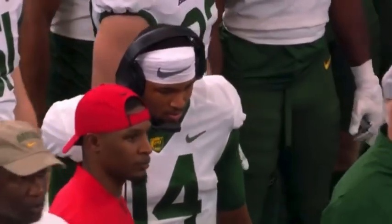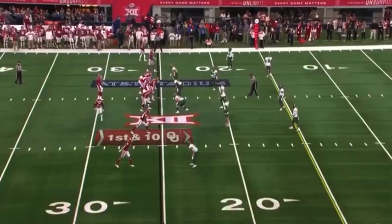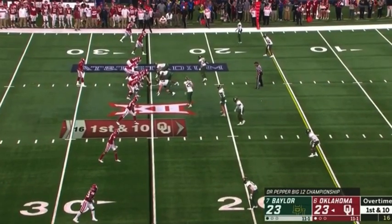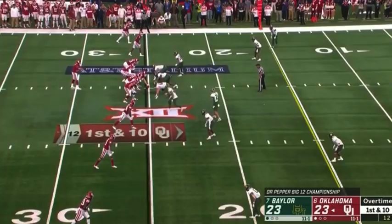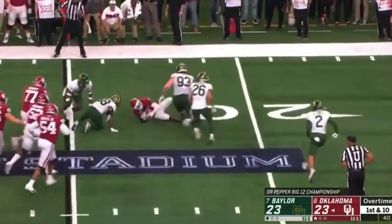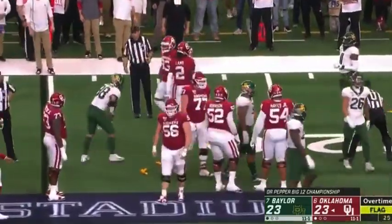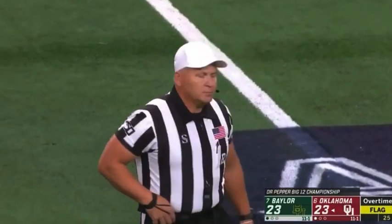Morris and Rambo the wideouts, no H-back in the game. They'll send Stevenson out wide as well — empty set here from the 25 in overtime, going left to right, crimson jerseys. Baylor showing blitz, here they come, quick throw out to the left, caught, turned up — CD got grabbed by the face mask and ripped down. That'll be a 15-yard penalty after just a two-yard gain.